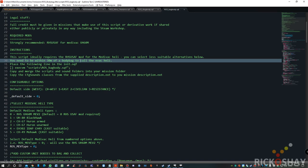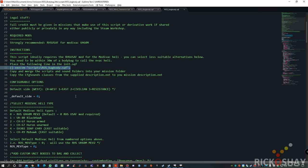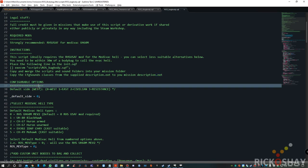Just place the following line into your init.sqf file and that's all you need to do. Then copy and merge the scripts and sound folder from the demo mission into your mission folder. Copy the CFG sound classes from the supplied description.ext to your mission description.ext. If you don't have that file, just make it — use Notepad or something. Make sure that it has a .ext extension, not .txt.